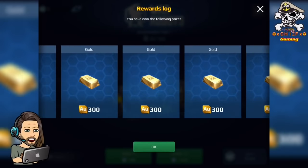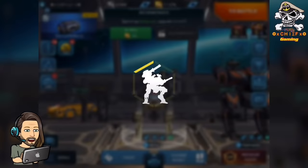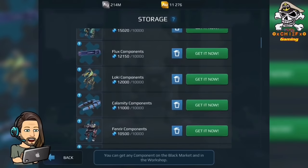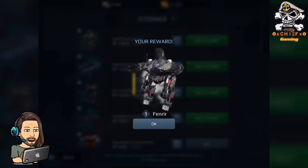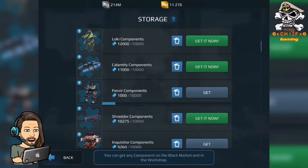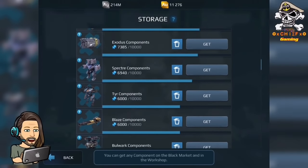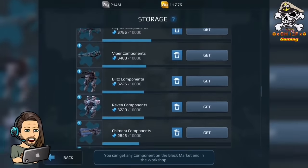If any of you guys picked up any of the packs that were on sale today, or you guys have been rolling some of your free rolls from the event, let me know in the comments below if you were able to pick up anything cool, anything exciting, anything you were hoping for. I picked up quite a few components — another Loki, so I had the other full Loki that I won, and awesome — my Fenrir, finally got him! This is gonna be a really fun bot for me, he really goes with my play style. Let me know too if you guys have any secret method for when you're rolling chests or openings. It does seem that resetting the cache did help with this, so let me know if you guys have any luck with it or if you have any other methods.